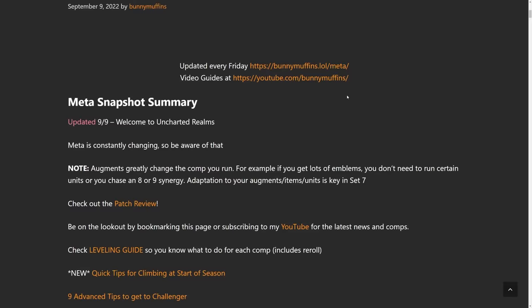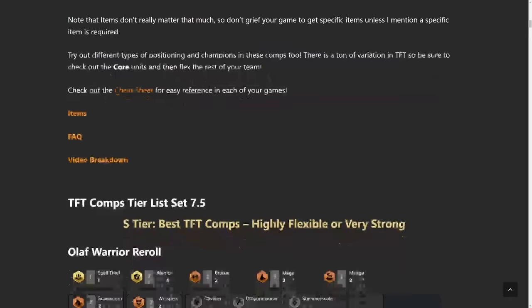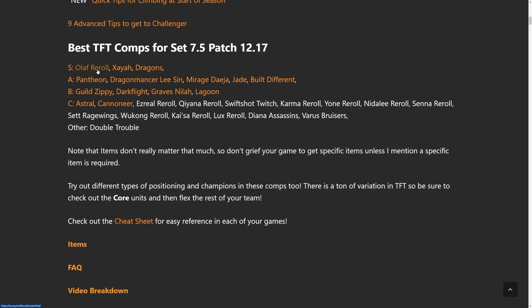What's going on guys? This is BunnyMuffins. We are back with the best comps for set 7.5. I actually did a ton of research for this one — I looked over all the data, I looked over what all the top players are playing, and I settled on a tier list which we could see right over here. Before we get into the tier list, I will mention that I will be going over how to play every single one of the compositions, what champions are best, what items to use, and how to position them. We'll get into that right after the summary.